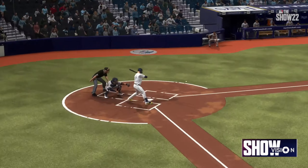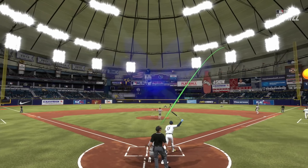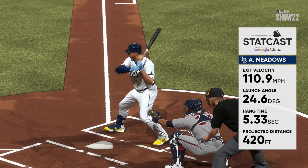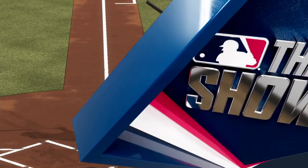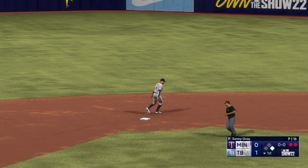Let's see what Statcast has to say — 111 miles per hour off the bat and a really nice launch angle as well, just a beautiful swing from start to finish. A base hit extends the inning.